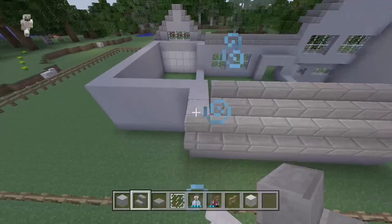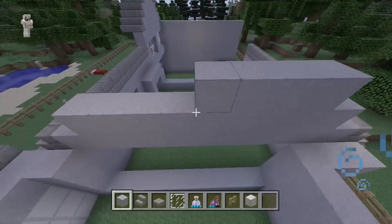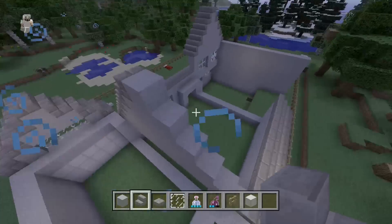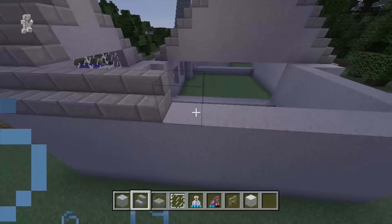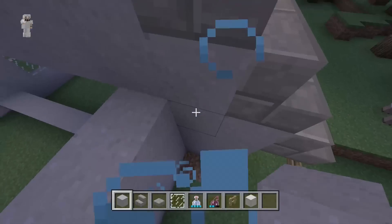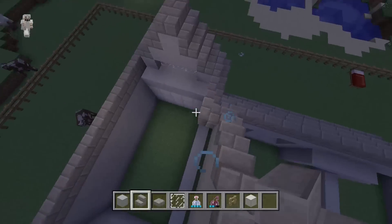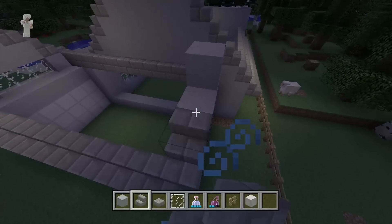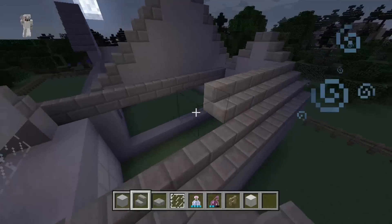Now let's make our stair-step going all the way up until it comes to a point. Since we made it an odd number, it's still going to work out perfectly fine. Do our stair-step, put a slab up here on top. Now we can extend these stairs all the way out to the end. Since we moved this wall in one more, it can now connect to the actual house itself. A lot of this will look better with corner stairs, which we're going to be getting soon for the title update. Let's do our stair-step again, then put a slab up here and place our stairs going all the way across.